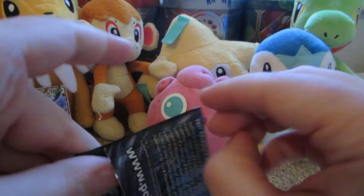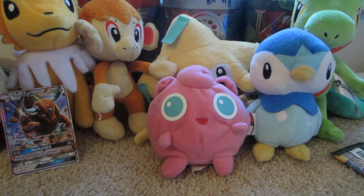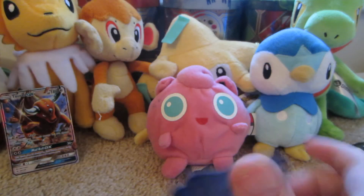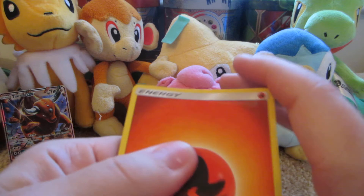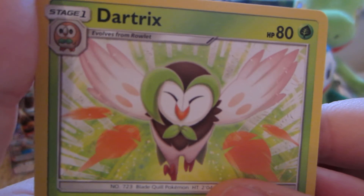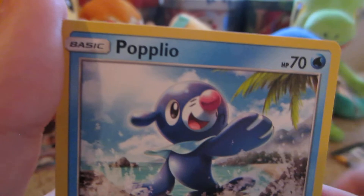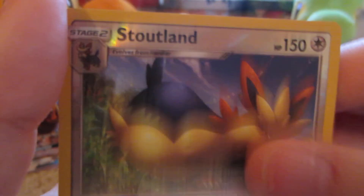Lunala on the cover art. Here is a Fire Energy, Rotom Dex, Nest Ball, Dartrix, Lilipup, Dratini, Wingull, Stufful, Popplio, Stoutland Reverse — which is a rare — and Decidueye. Rare, non-hollow.